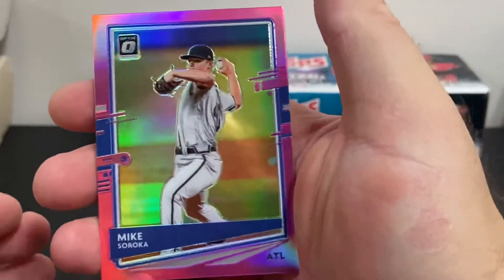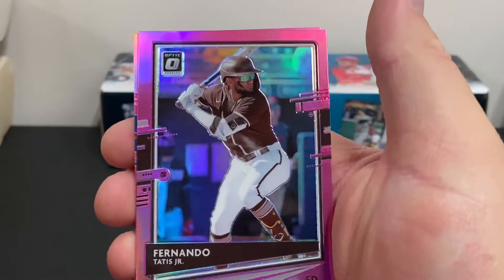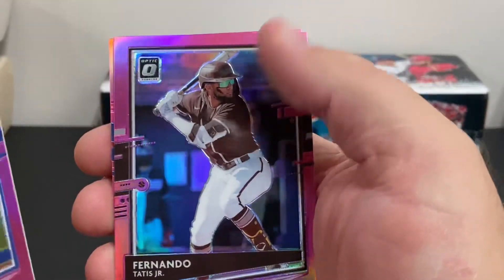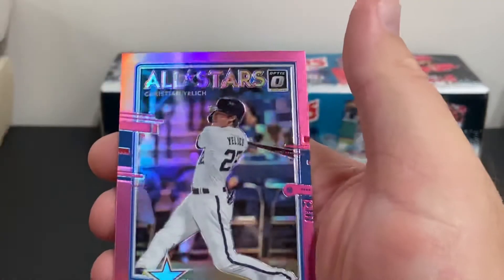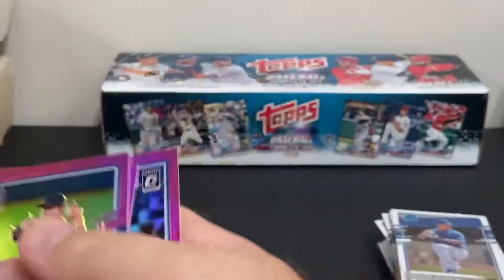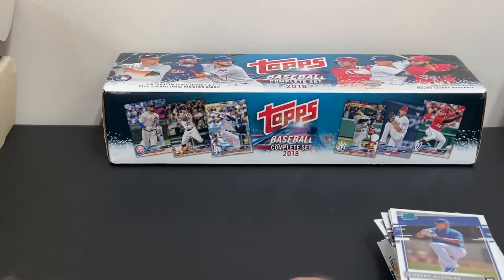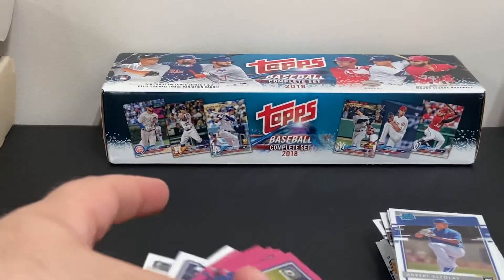Last pack — three cards per pack: Mike Soroka, Fernando Tatis Jr. — very nice card — and an All Stars Christian Yellich. So not too bad at all for Walmart cards.